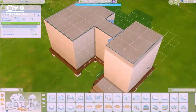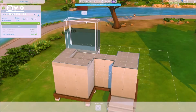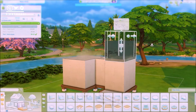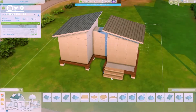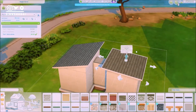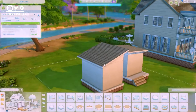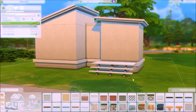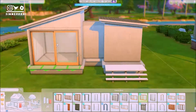Anyway, this build ends up having a lot of glass windows because the theme is a glass microhome, and we are building this house in the world of Newcrest, which came with the base game. Unfortunately I didn't use only base game items because I wanted to use items from different packs such as the Tiny Living pack, Eco Lifestyle, a bit of Get Together, and also Discover University for the standing shower.